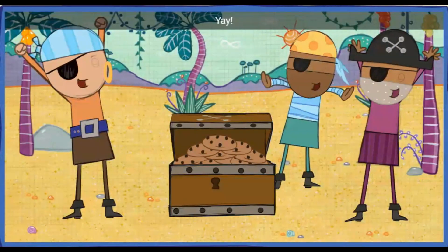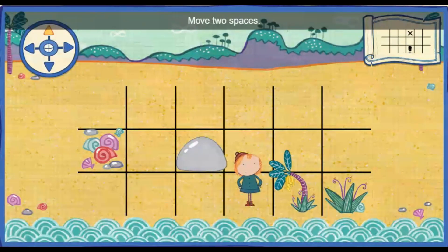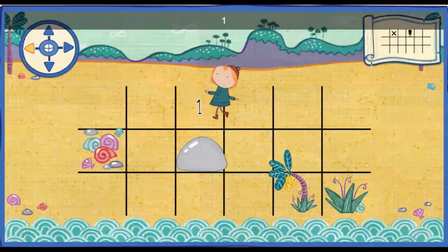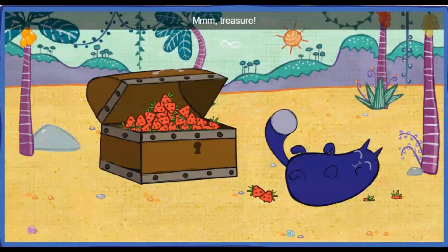Yay! Move one space closer to the tall grass. One. Move two spaces up. One. Two. You did it! That's the right spot. Oh, you counted just right. Move two spaces to the left. One. Two. Great job! Mmm! Treasure!